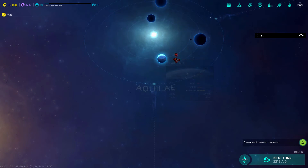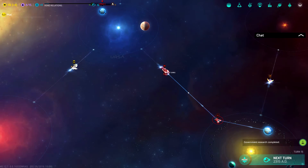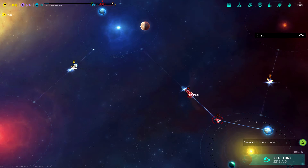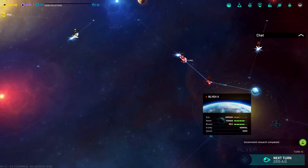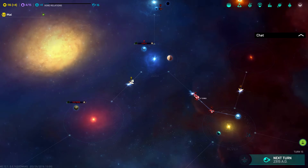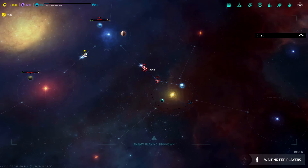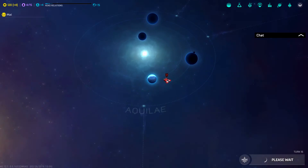I'm now exploring the area above me - there's four planets in that one system, not too bad. My colony ship is heading toward the terran planet - hopefully that will do me well. I'm guarding the warp point access to where my home world is, so it doesn't look like they can get through to me for the time being.